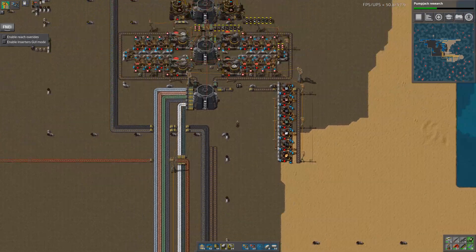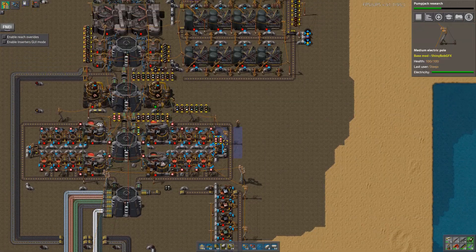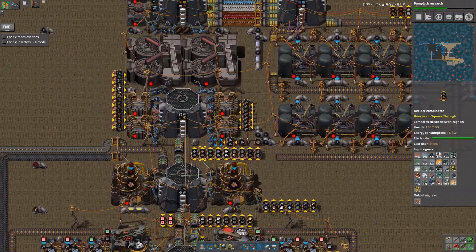Hey guys and welcome back to Factorio Seablock! Always got molten copper just sitting in there. We've got this thing don't we, we're not really using it at the moment.